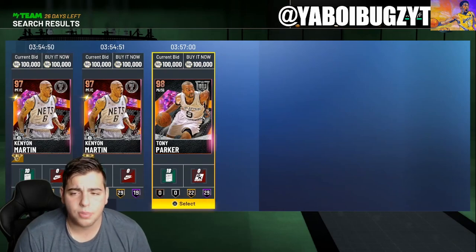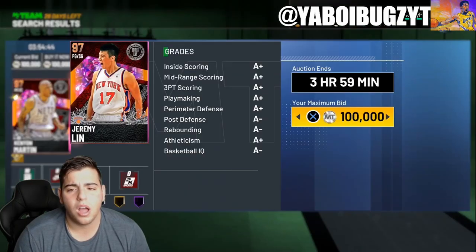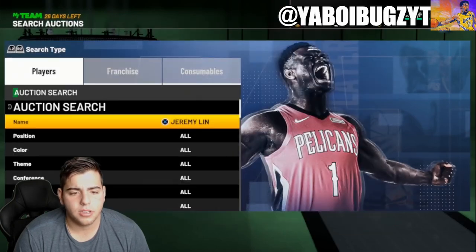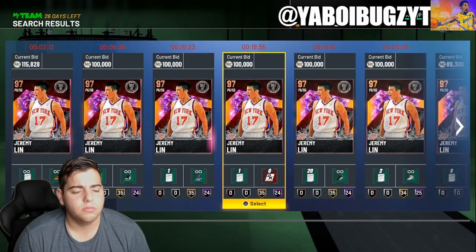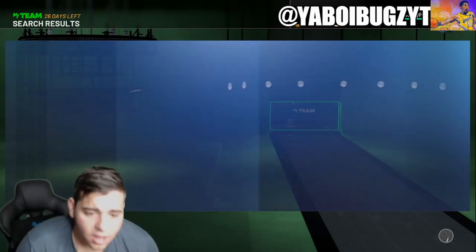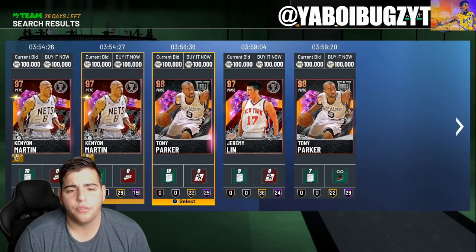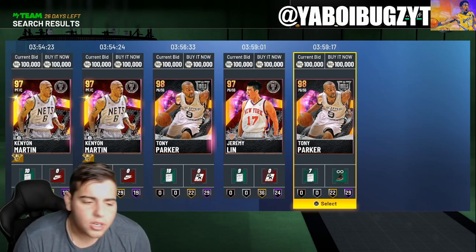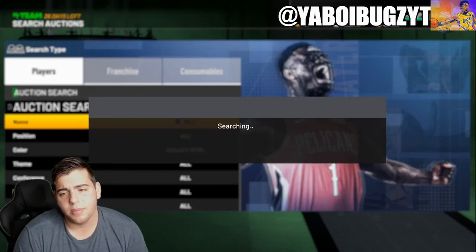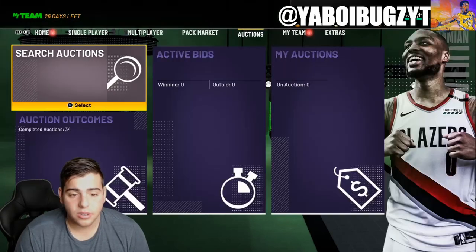This is probably the best snipe filter in the game. We got around 100k MT to work with. Jeremy Lin popped up — that wasn't really a snipe. I do love Jeremy Lin, I'm a Knicks fan. But this is one of the best snipe filters in the game. You got to avoid a couple players: Tony Parker, Kenny Martin, Jeremy Lin. You're going to lose MT if you buy them. This filter has a ton of players.